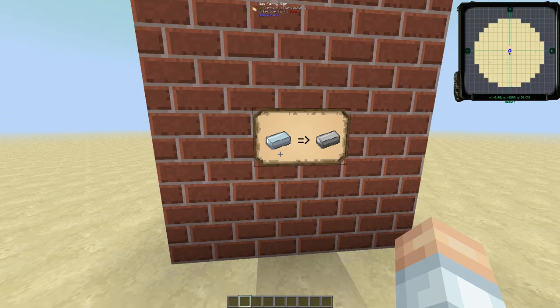But what we're going to do is use the ore dictionary equivalency that's built into Forge. We're going to be turning something from Thermal Expansion into steel.